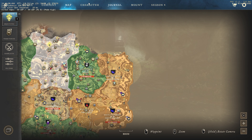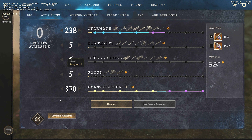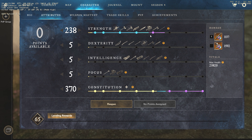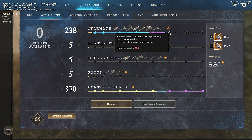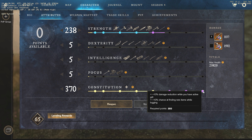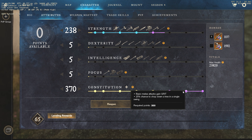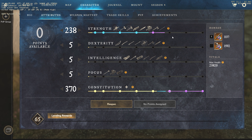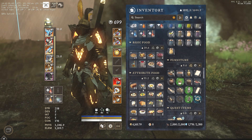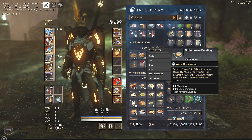Let's start with the attributes. We're going 370 CON and 238 Strength. We would like 250 Strength and 250 CON; however, with the many Magnify pieces that we have, we are not able to get that split. But this split is okay, and I'm not decreasing the amount of Magnify — I'll talk about that shortly.